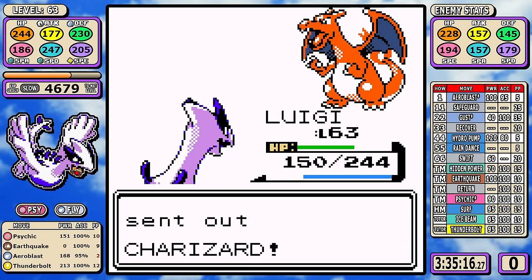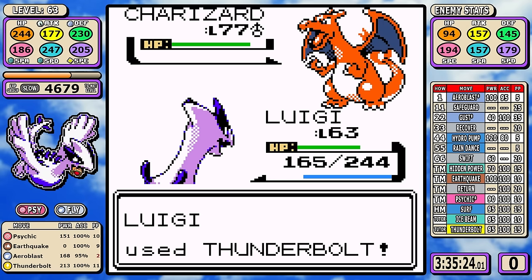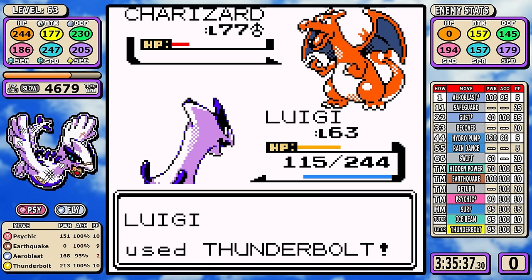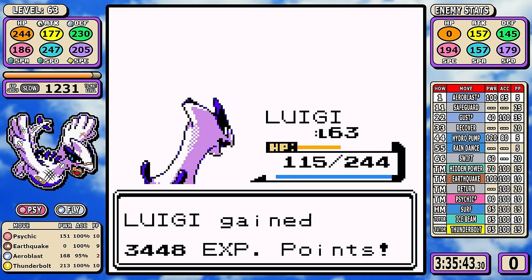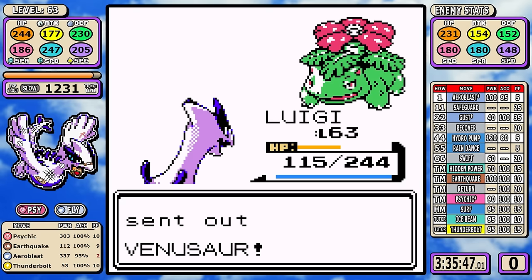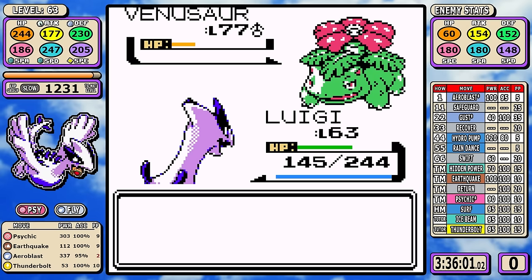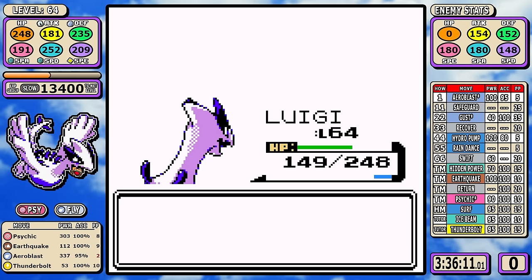For Snorlax, it's going to use Amnesia on turn one. Since Aeroblast is a pretty clean three-shot anyway, it'll usually get off one Body Slam — you just hope it doesn't crit. For once there are no crits, no paralysis — things go exactly how I planned. Victory is so close. Charizard is a clean two-shot with Thunderbolt — worst case is a crit or a burn but I can take it out. Venusaur is cowering in the back, and for some reason I play it safe and go for a double sidekick. It upsets me that I didn't end the run with an Aeroblast, but it is what it is — this run is over.